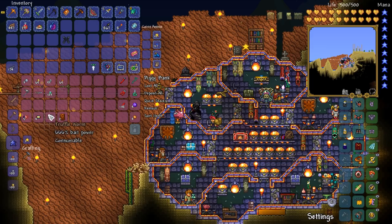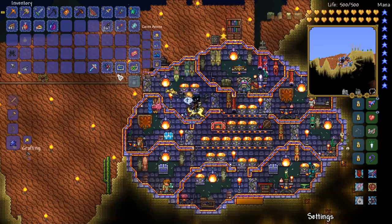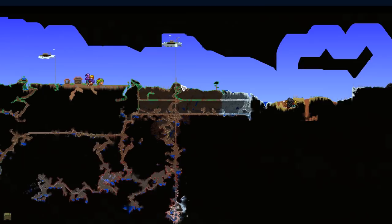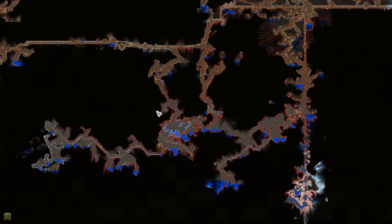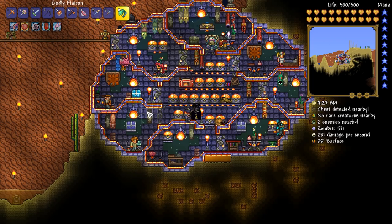We've got ourselves one truffle worm - it would be really nice if we could grab ourselves some more. I kind of want to check this out though - we got a bunny! It's been a long time since I've had a bunny mount. I'm going to start off today by going down to the underground mushroom biomes, and I'd really like to try and get myself another couple of truffle worms at the very least. Then we're hopefully going to be farming out Duke Fishron, the Duke of Dukes, and hopefully getting his wings.